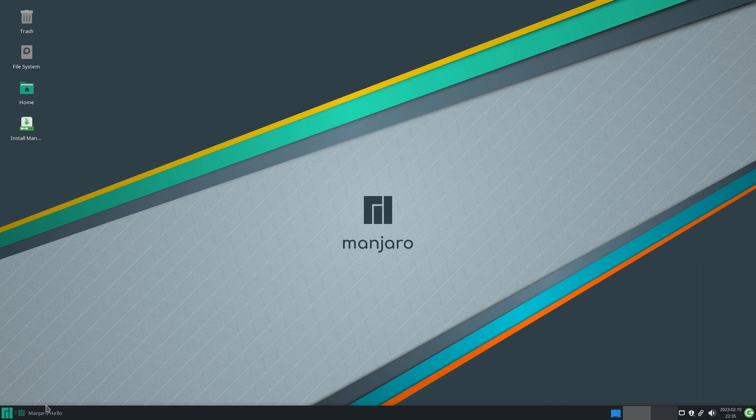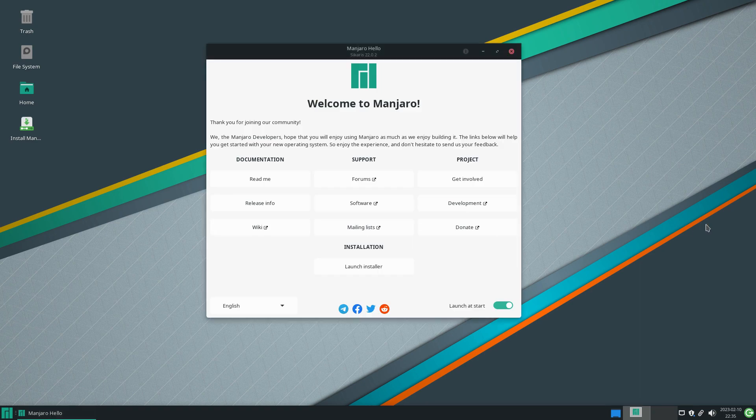When you first boot up the system, it gives you this: README, release info, wiki, installation, launch installer, and so on. If you've never done it before, please read it all — it will give you all the information you need to install Manjaro. Once it is installed, it'll probably install all right on hardware. I've got this running with the open source drivers; maybe that's the reason I should have gone with the other option.